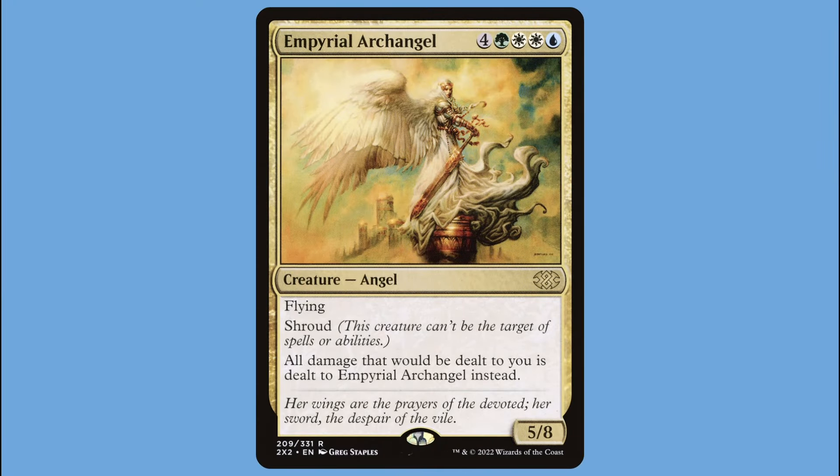It's an 8 mana 5/8 with flying and shroud, meaning it cannot be targeted by spells or abilities I or any other player controls. Imperial Archangel also redirects all damage that would go to you to itself instead. The tricky thing is that it has shroud — not hexproof or ward — which means we can't target it with our own spells or abilities either. That probably means no +1/+1 counters, no equipment, and no combat tricks to buff its health. So if we take 8 or more damage to the face, the Archangel is likely to go down.